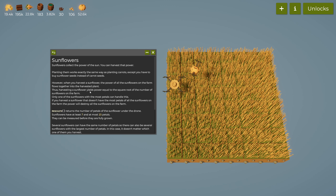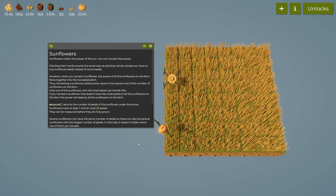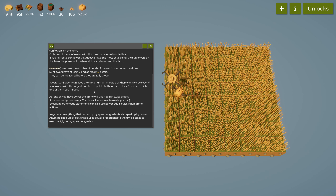So harvesting a sunflower yields power equal to the square root of the total number of sunflowers. The measure function returns the number of petals of the sunflower under the drone — sunflowers have at least seven and at most fifteen petals. They can be measured before they are fully grown, so we can plant a sunflower and measure it directly. Several sunflowers can have the same number of petals, so there can be several with the largest number. In that case, it doesn't matter which one you harvest.